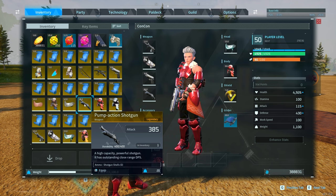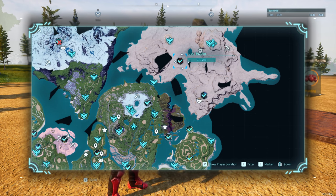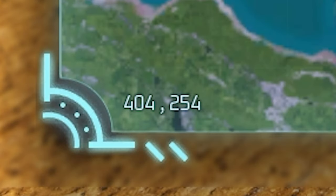The next item is the pump action shotgun with 385 attack, compared to the base which only has 220 attack. This is going to drop from an alpha Pal called Suzaku, a level 45, in the top-right desert of the map at coordinates 404, 254.